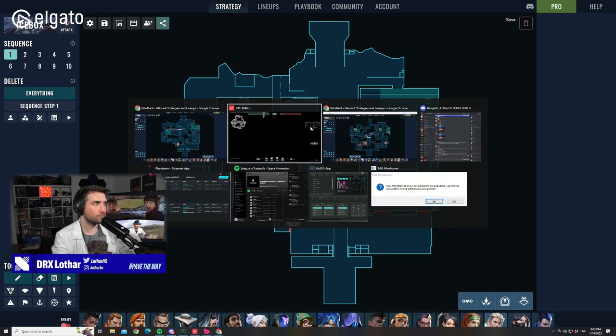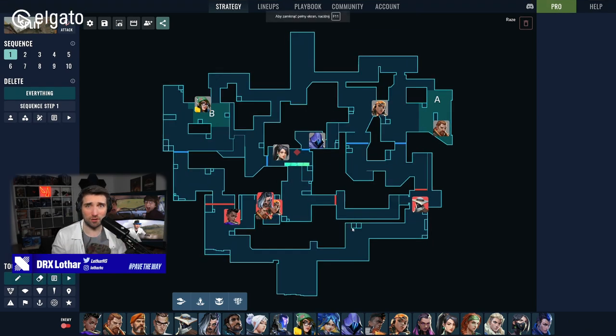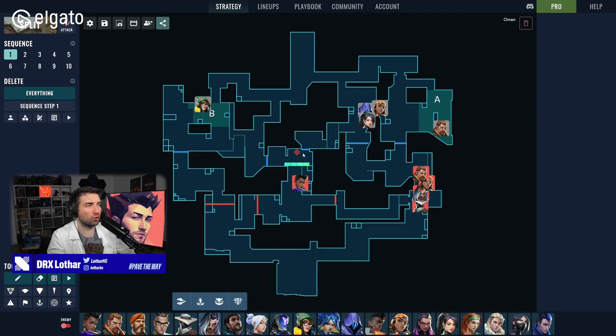The same example is on Split. When you have the Sage Wall in mid, it's imperative for the attackers to be able to destroy it fast every round. Because if you have a push — like four players going A fast and the Astra lurks mid and she doesn't destroy the wall — that means the players from B will over-rotate towards A and they will never have to worry about their backs. So they can literally just focus with more players on the push happening on A. It's imperative to destroy the Sage Wall.